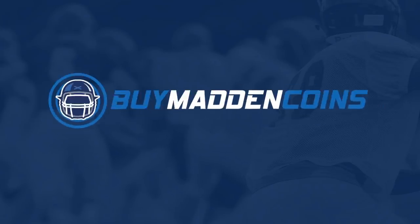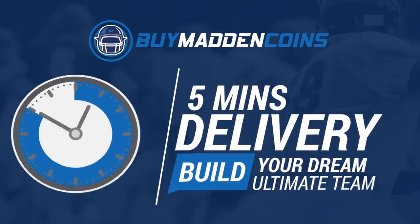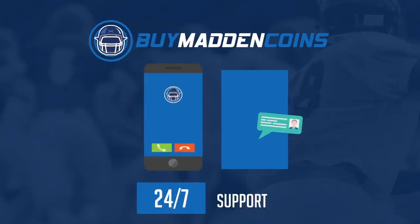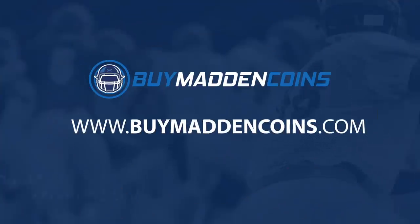You need some coins to build that dream team you guys have always wanted? Head on over to my sponsor, Buy a Madden Coins. They have the cheapest, quickest, and most reliable coins on the market right now. Make sure to use code poodle for 20% off at checkout.